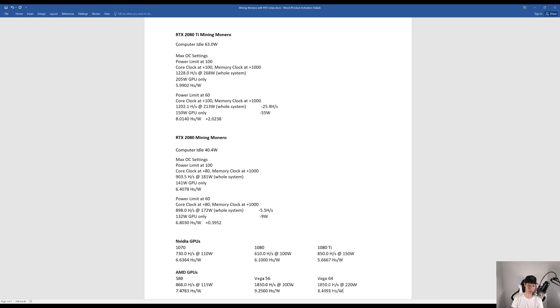Dropping the power limit to 60, core at 80, and memory clock at 1000, I achieved around 898 hashes at 172 watts. The GPU consumed around 132 watts — a drop of only about 5.5 hashes but also 9 watts less — giving 6.8030 hashes per watt, an efficiency increase of about 0.3952.